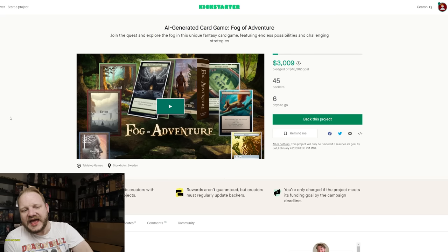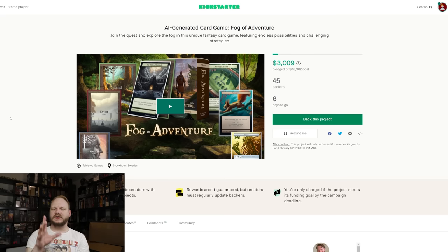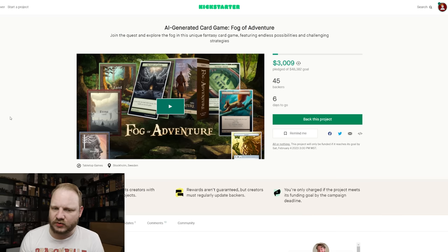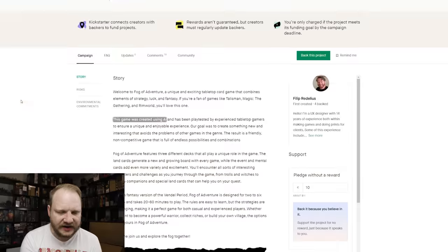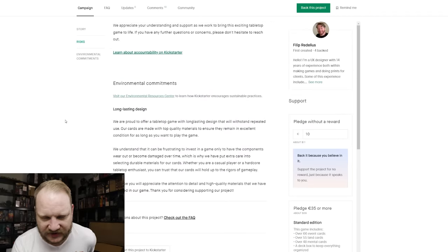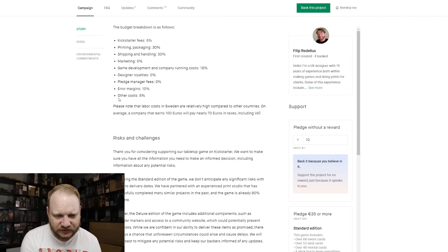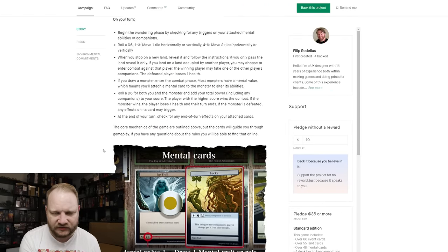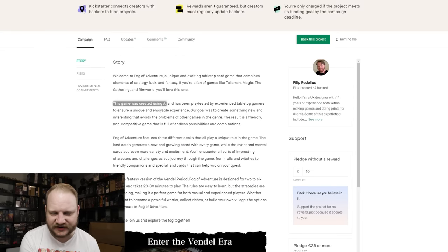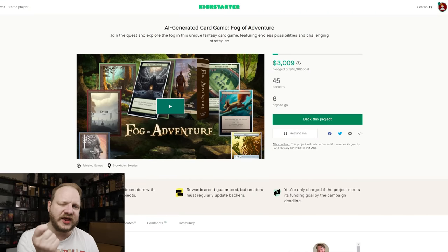Now this is an interesting one — an AI-generated card game called Fog of Adventure. A few things here: first of all, Fog of Adventure is the last thing they mention. The very first thing they say is AI — AI-generated card game — that's how they're advertising and pushing this. This is not going to fund. It has $3,000 raised but needs $48,000. A lot of that is because it's just not presented well. They don't have any outreach of any kind. Their shipping and budget takes up the majority of the whole thing, otherwise it's just a few bullet points on how to play.